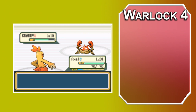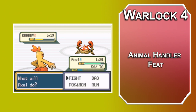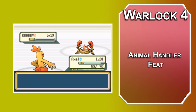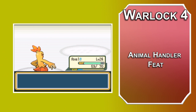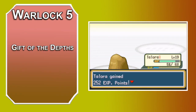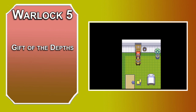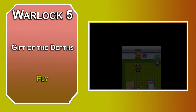At Level 4, Warlocks get an Ability Score Improvement or feat. The Animal Handler feat from the Feats for Skills on D&D's Arcana Online adds one to your Wisdom, gives you expertise for your Animal Handling checks, and the ability to command beasts within 60 feet of you as a bonus action, as long as they're friendly and not taking commands from anyone else. At Level 5, you get another invocation — Gift of the Depths from Xanathar's Guide to Everything lets you cast Water Breathing once per day without using a spell slot, letting ten creatures breathe underwater for 24 hours. You also can learn third level spells; Fly lets you fly with a speed of 60 feet — it's a touch range, so your familiar can cast it. HM2 is always the best HM, let's be honest.